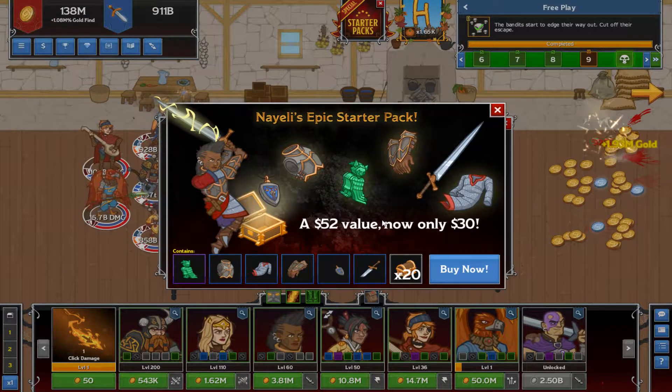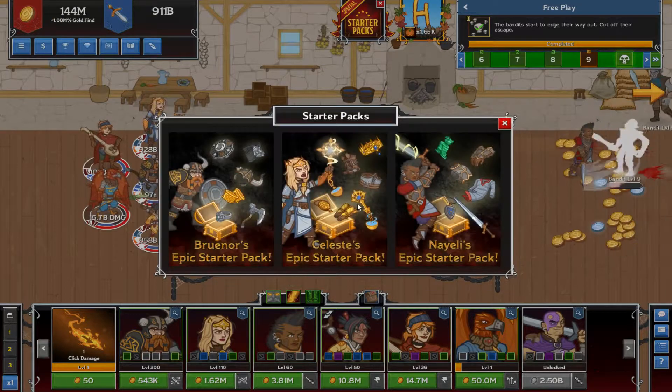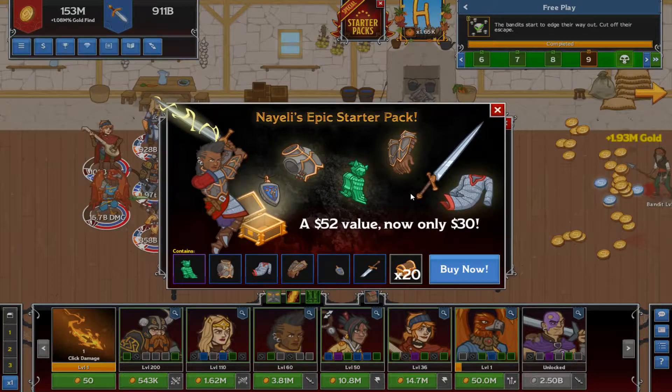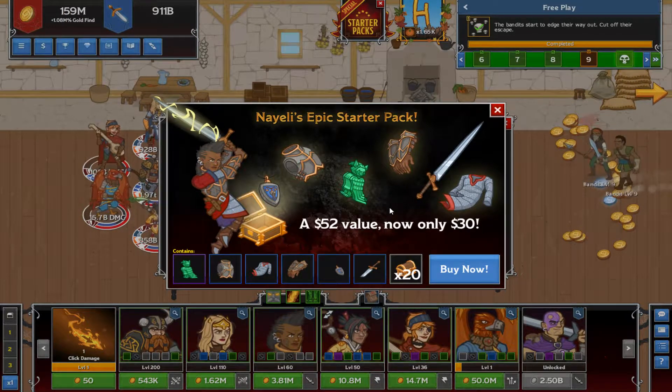With the third one here it's up another $10, so it's $30 for 20 chests — they double each time. Going from $10 to $20 to $30, you are getting more chests for your dollar, so it is more efficient if you're just chasing the RNG chests.